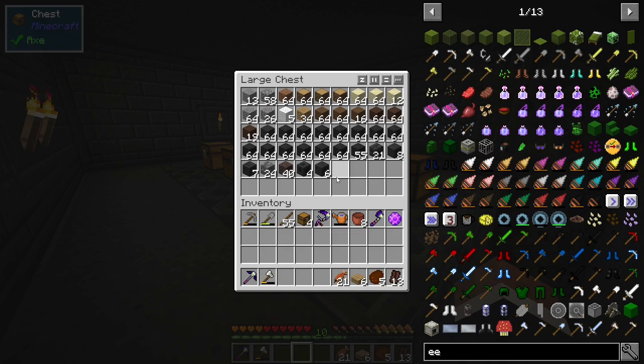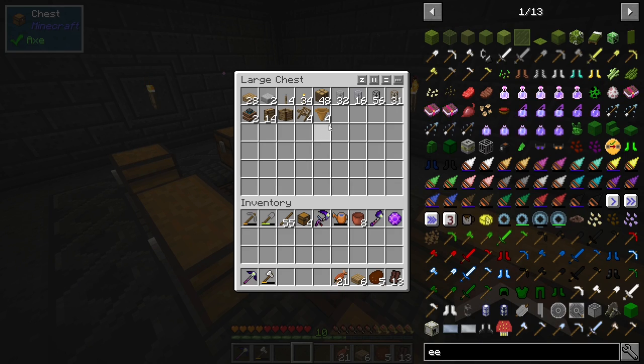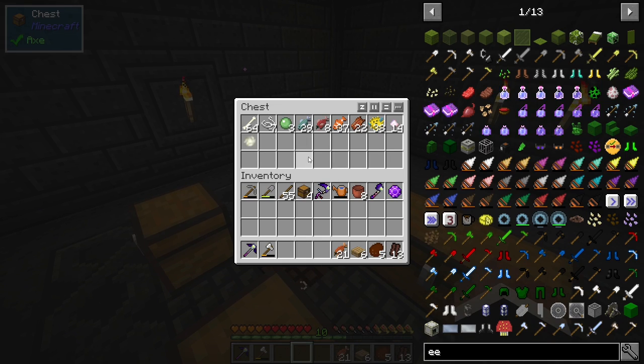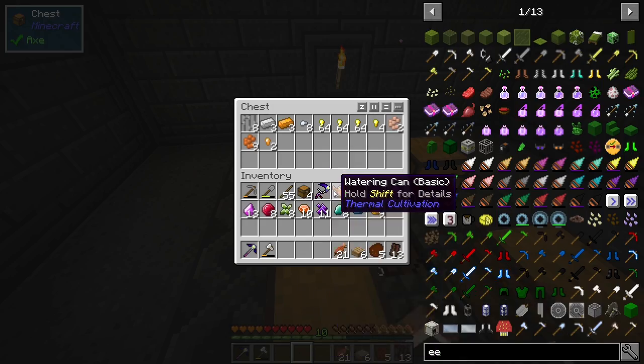I'm really happy with this storage room. I have blocks in this one, then items here, and this is placeable things that aren't really blocks but placeable nonetheless. Then we have nature stuff, mob drops, and valuables. I'll probably try to bring all of these with me because it's gonna take a long time to get a stack of each from the strainers, so I might as well have them over in a strainer chest.